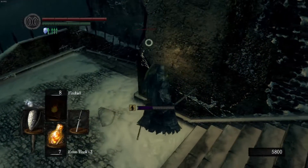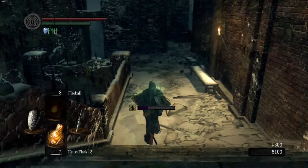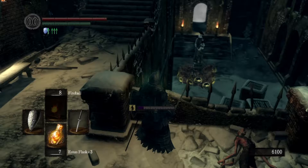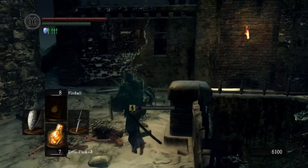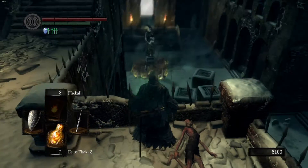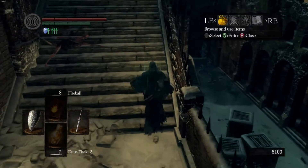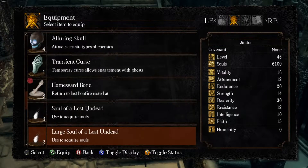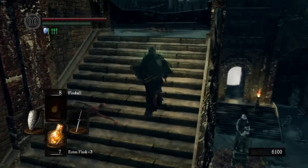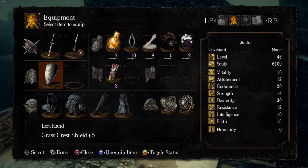Careful when you come down the stairs — there is this guy. There's another soul of a proud knight. That boss down there is going to be annoying. If you've played Demon's Souls and look at that jumble of mess down there, it should look a little familiar to you. Fire is your friend for that boss.